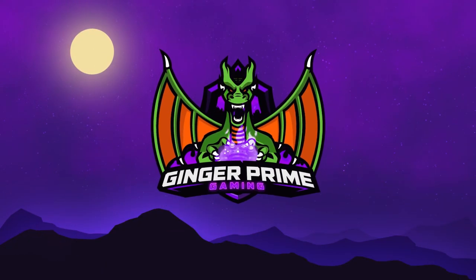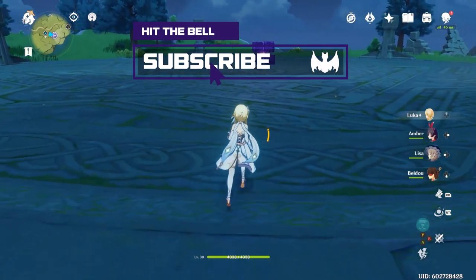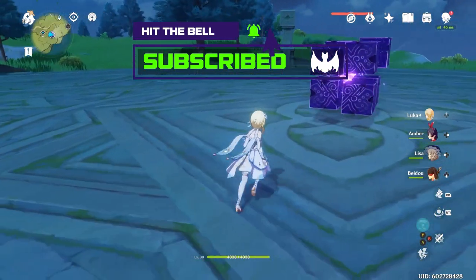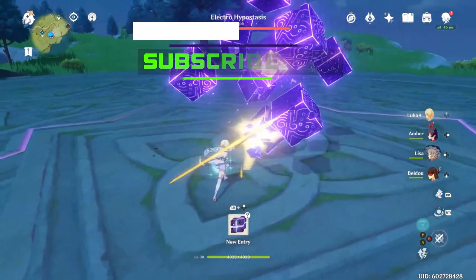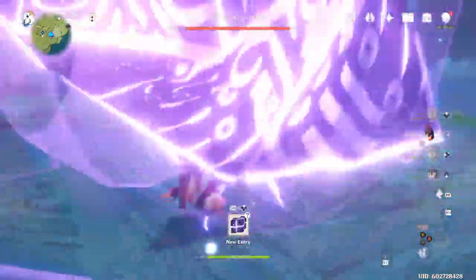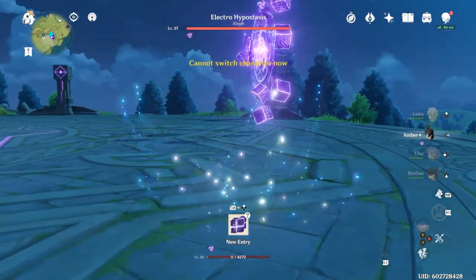What happened is I was on my way to unlock the Spiral Abyss, which you unlock by doing the story and going out to do this little quest. Continue to level up your AR. I ended up running into this incredibly electric hypostasis adept boss, and he kicks butt — he is really hard.